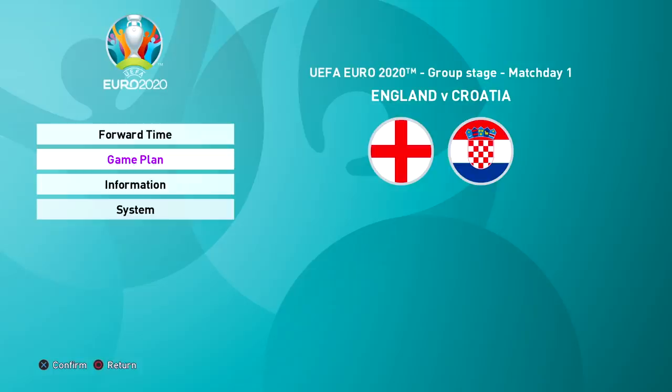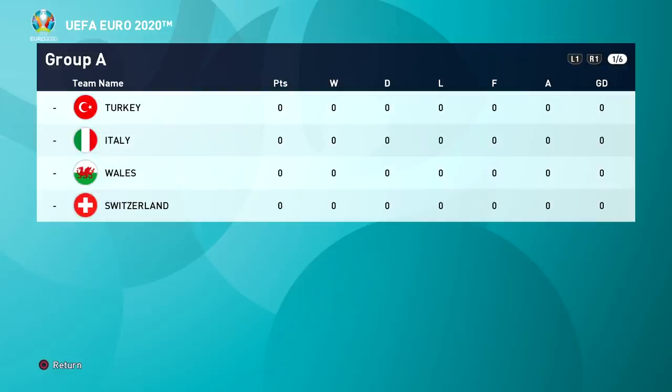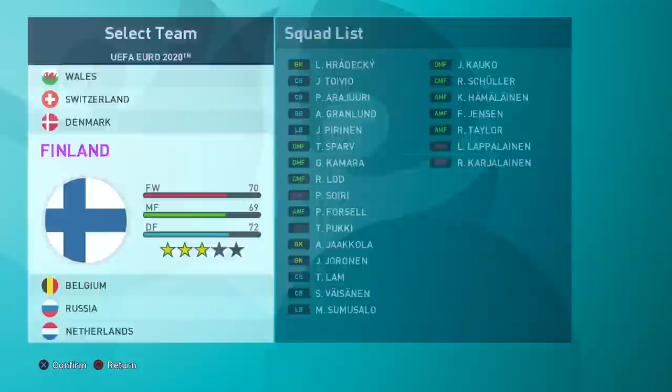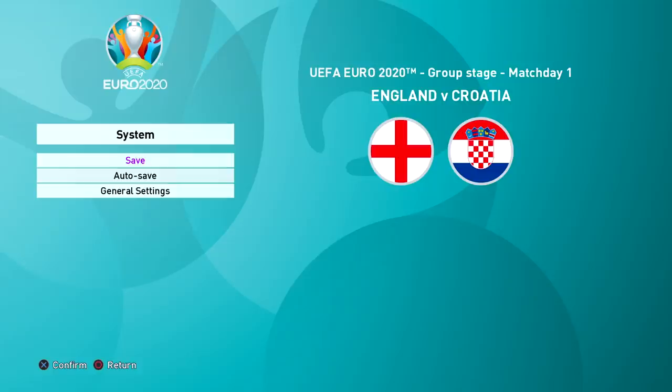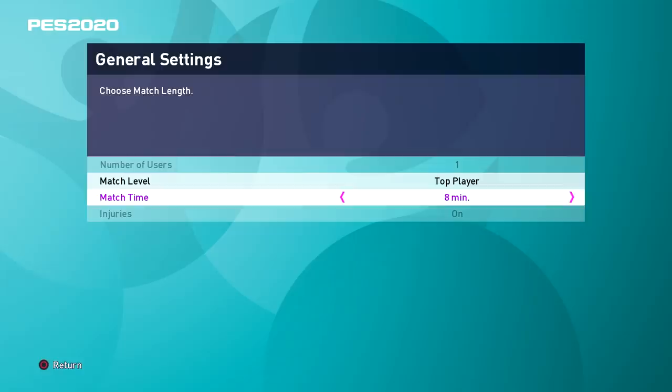This is what the tournament mode looks like - four menus and that's about it, very simple design. You've got your game plan, you can check your team, and there's information about the competition where you can check different groups. I don't really like how Konami does their menus - it looks outdated and not very simple. The tables should just pop up underneath rather than having to click on information to see them. You can also save your progress and change your settings.